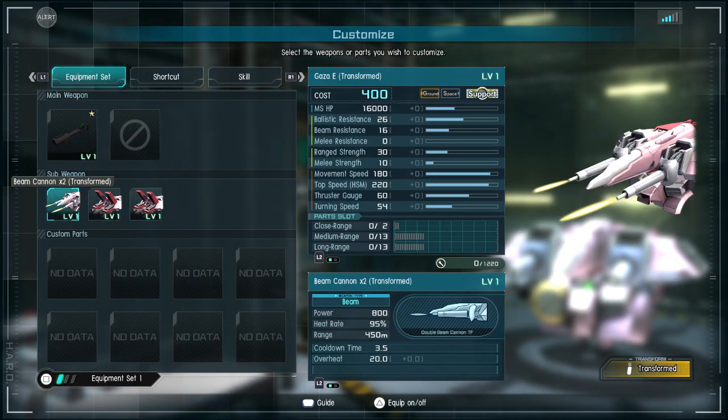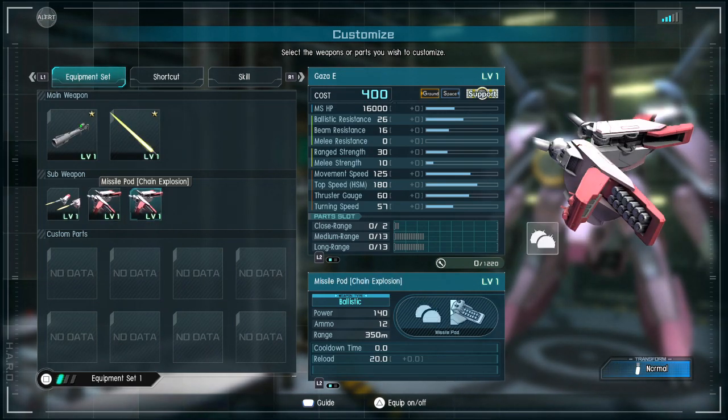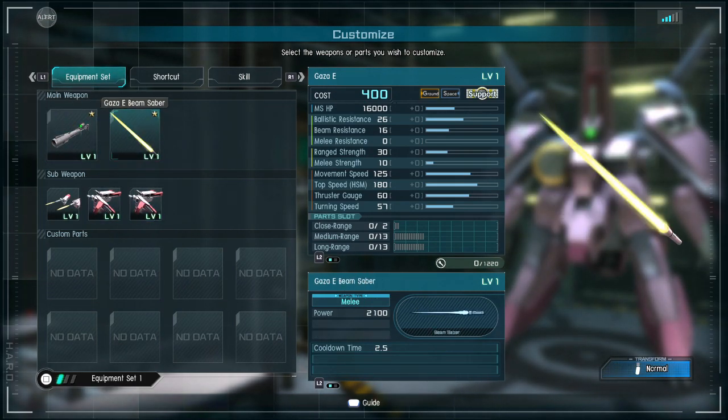In transform mode, we have the beam cannon transform — that's a high heat right there — and the missile pod transformed with chain explosions as well. The transform missile pod has a 350 range while the standard is 450, not bad. Looking at the stats, it has armor resistance, ballistic resistance, and beam resistance as you'd expect.